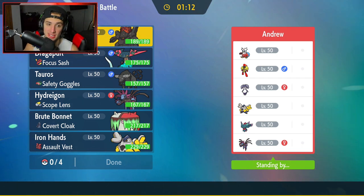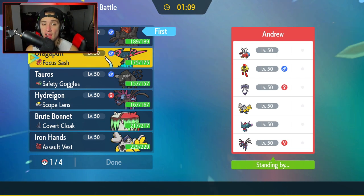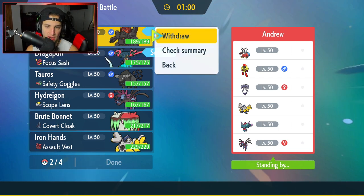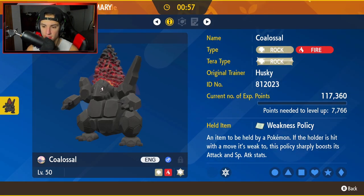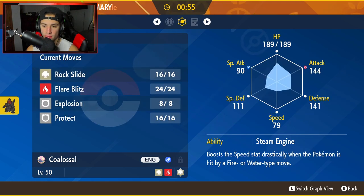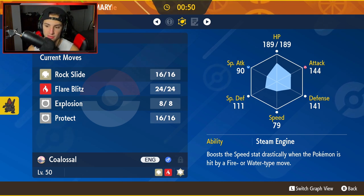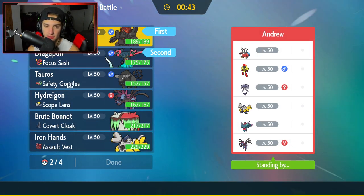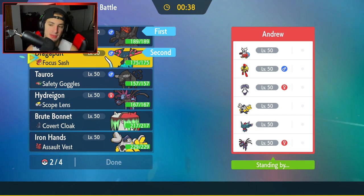It's looking tough. How should I play it? The Steam Engine Colossal combo is looking fire right now. If I Terastallize, everything should still work — Steam Engine boosts Speed when the Pokemon is hit by a Fire or Water-type move. So I might just Terastallize Colossal, hit with a Surf, and get after the battle that way. Delibird would be a problem — if it comes out, I might just hard swap.